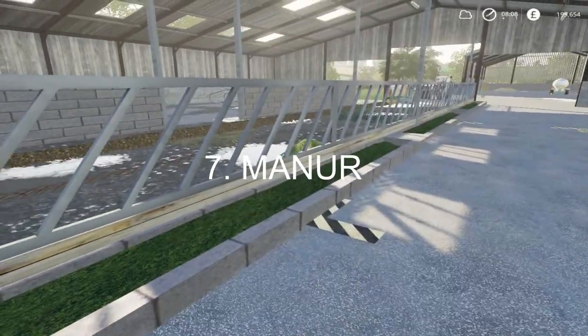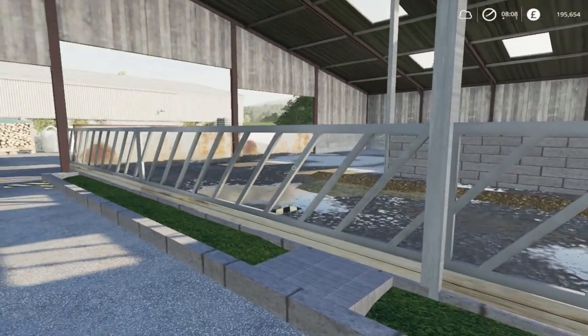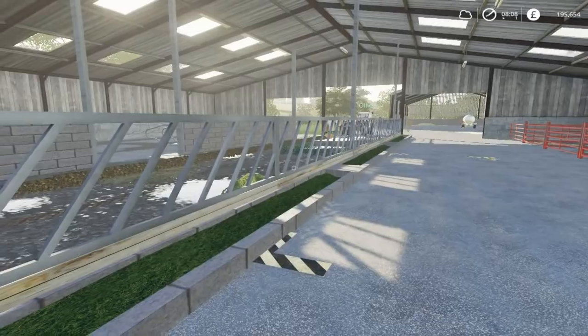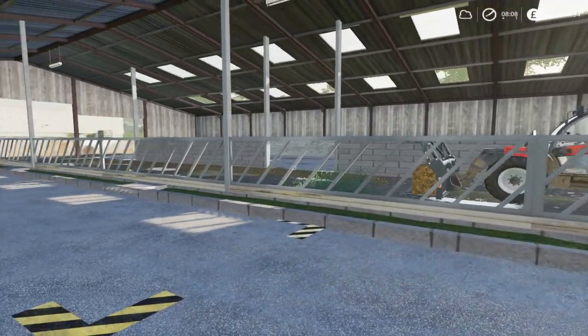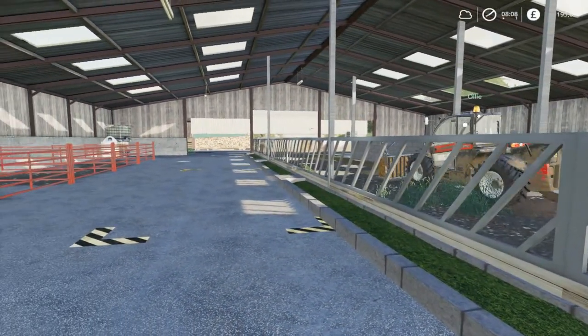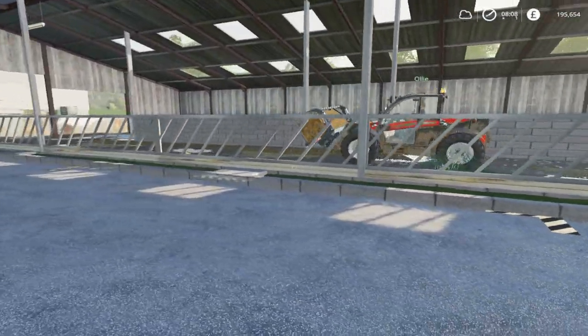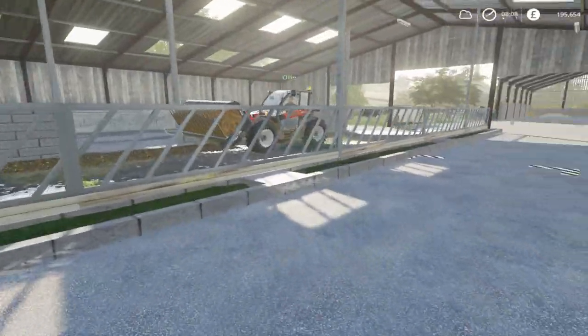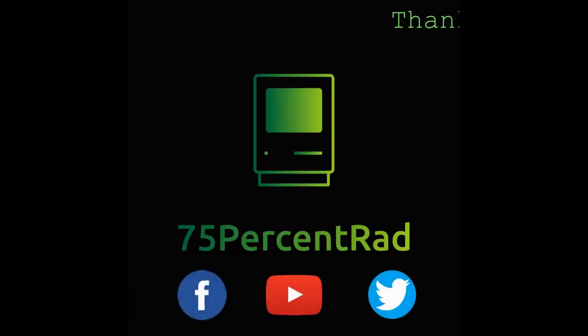Last but not least, Ollie's going to show you how you can collect the manure from the cows. It's just the middle bit of the cow shed — Ollie's simply going to drive down with the manure forks and as you can see it'll just start collecting in the forks. Just so people know: if you right-click and move to the left, that is how you close the manure forks so it doesn't drop out as you're driving. If you like the video please give it a like, subscribe to the channel, post a comment below, and follow us on Facebook and Twitter to keep updated. See you later!